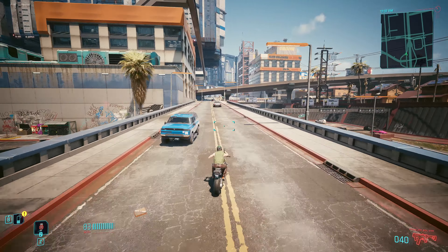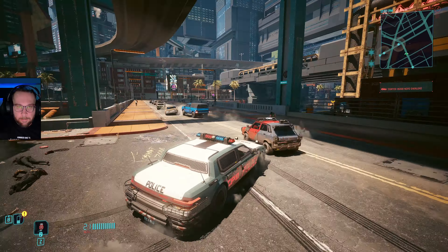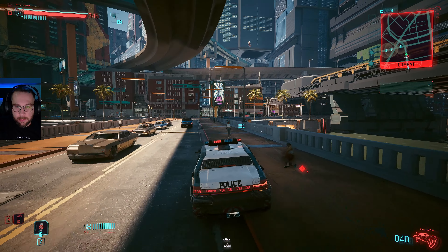Alright, I think it's about that time — let's kick off the threat level. I'm not sure what to expect because I haven't tried this ahead of time. The goal is to quickly get to a 5 threat and see what happens. Let's take this cop car. Sorry pedestrians, we're doing this for science.